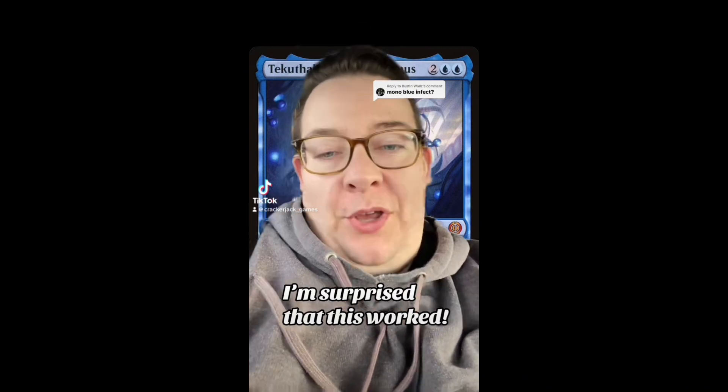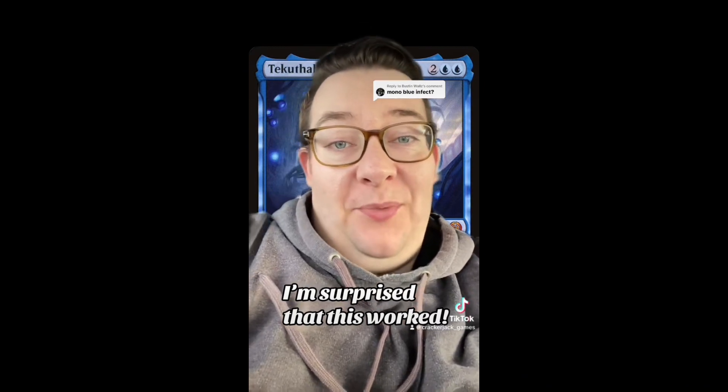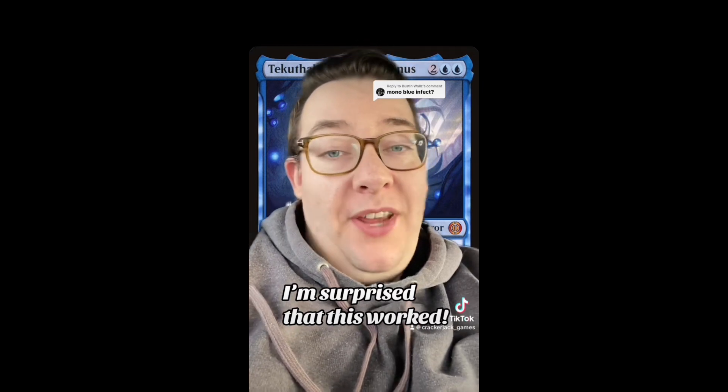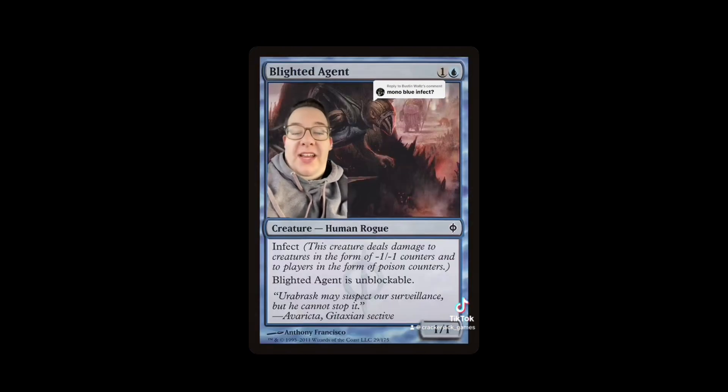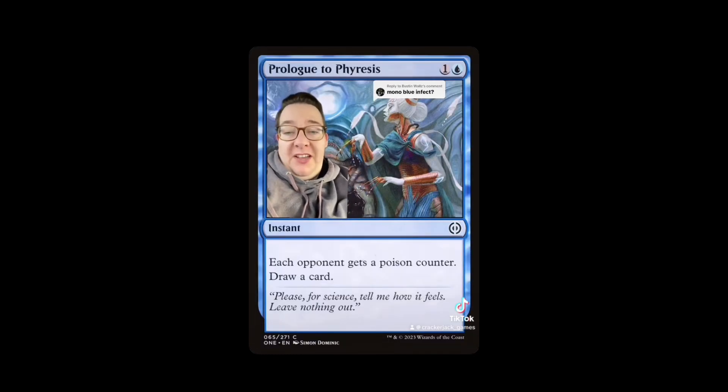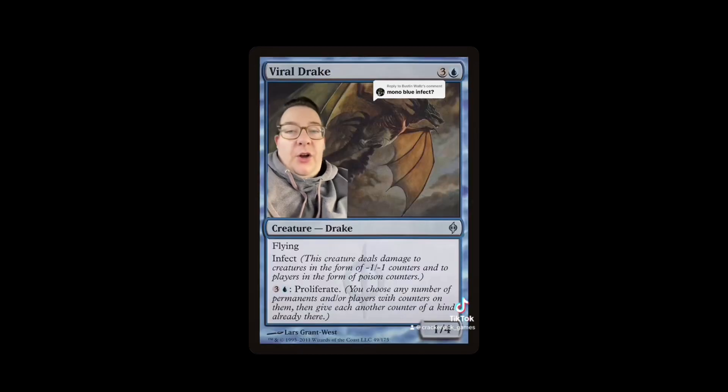I'm surprised this worked — who knew mono-blue infect could actually be a deck with staying power and ways to put fear in your opponents' eyes? Admittedly, Tekuthal, Inquiry Dominus coming out this year has made this a way more viable archetype. We need to get poison counters onto our opponents; with blue creatures that's not easy, so we need to find a Blighted Agent or Prologue to Phyresis. Being in blue we have Merchant Scroll, Mystical Tutor, and Personal Tutor to fetch it, and we can protect it.